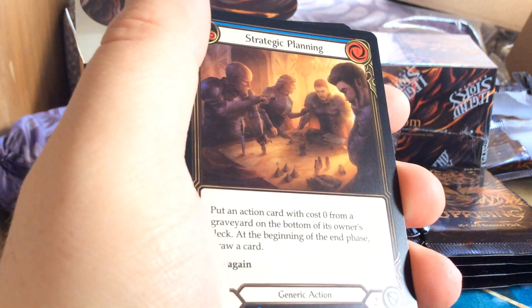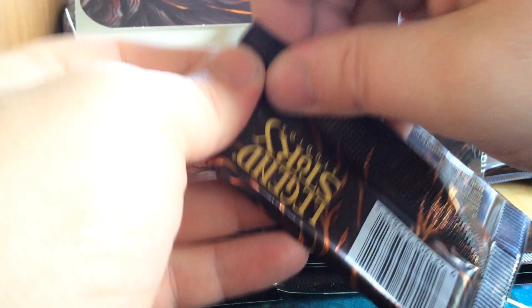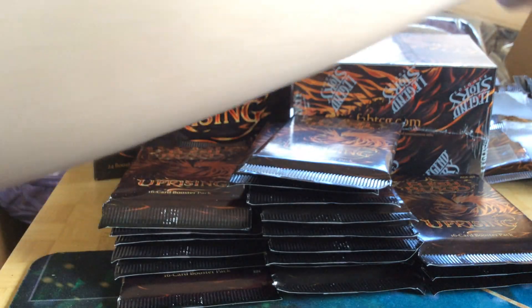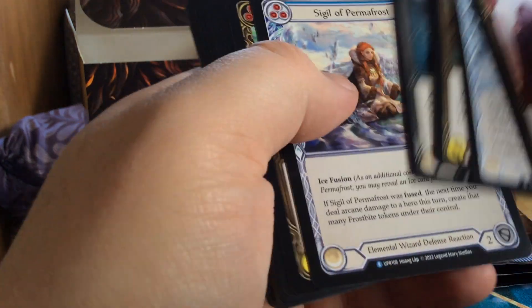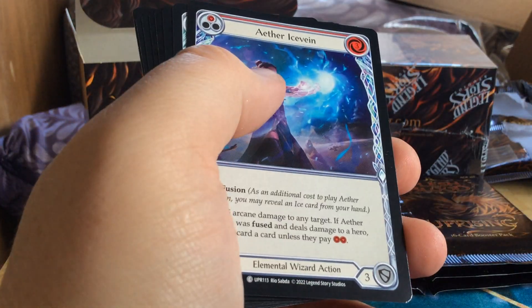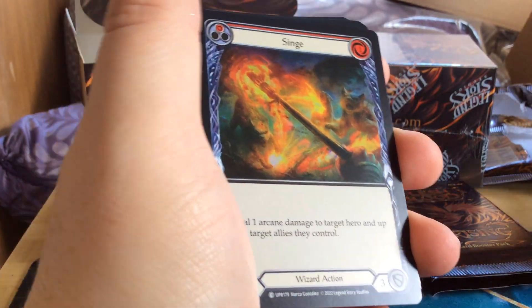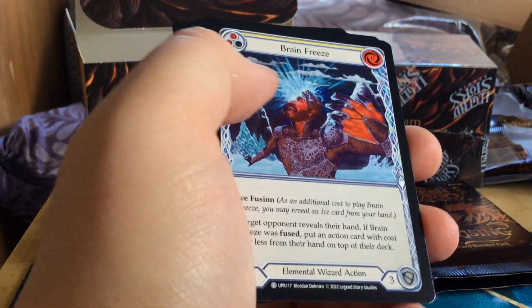Got a Strategic Planning, rainbow foil. Got a Sweeping Blow, rainbow foil. Got a Cinch, red, rainbow foil.